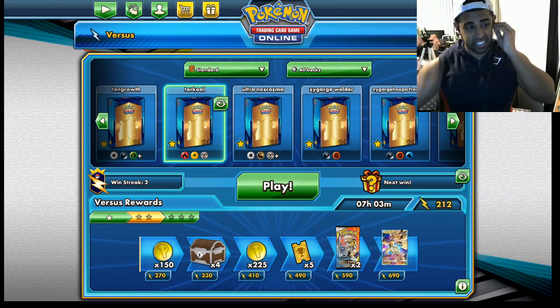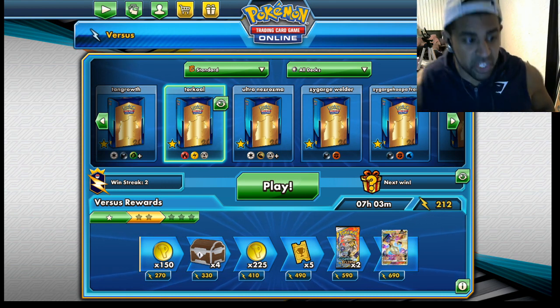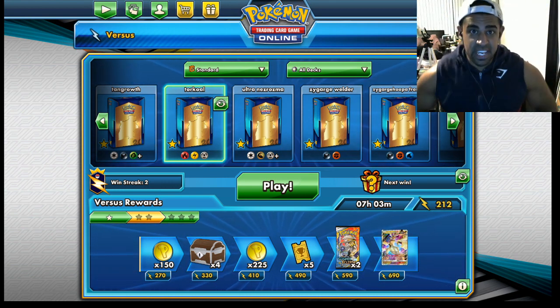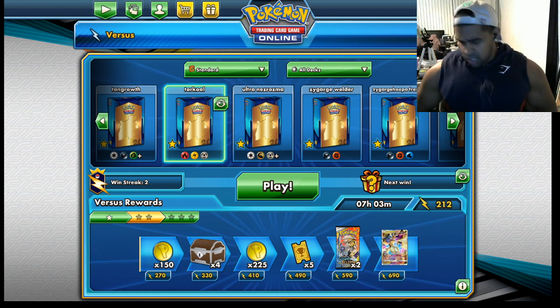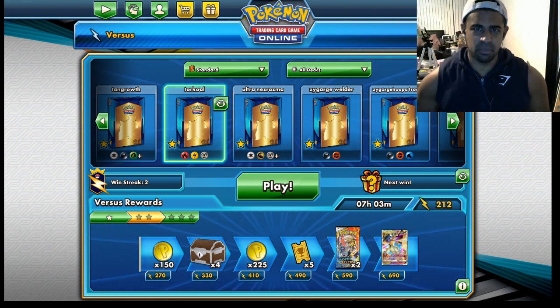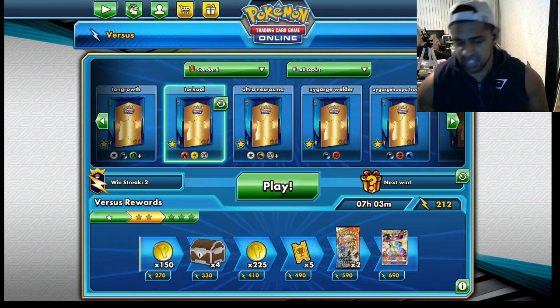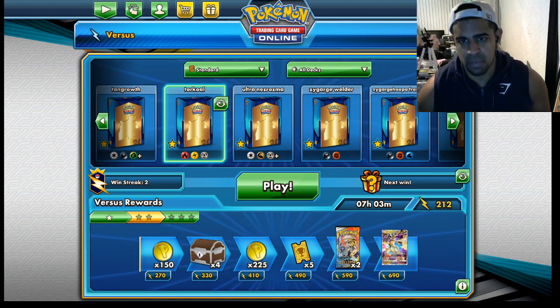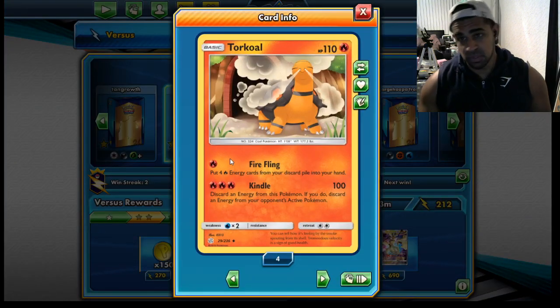Hi, welcome guys! Now I know you've seen the thumbnail and the title - I haven't gone crazy. I saw what they call 'off-meta' decks, off-meta picks. There's a channel that does loads of rogue decks, which is sort of my place, and I saw they did that on Torkoal. Torkoal: 110 HP, basic fire type.